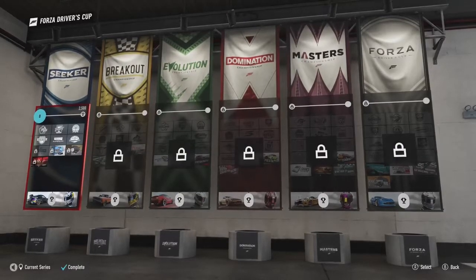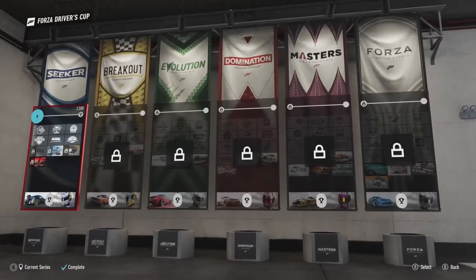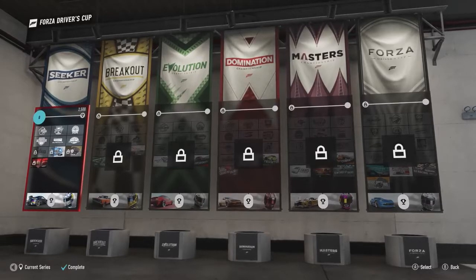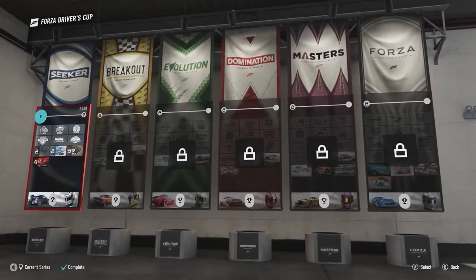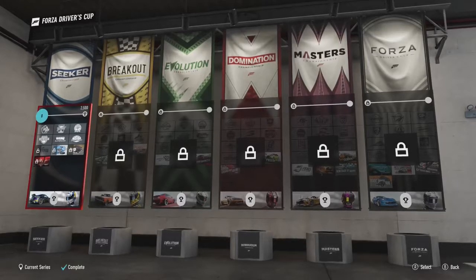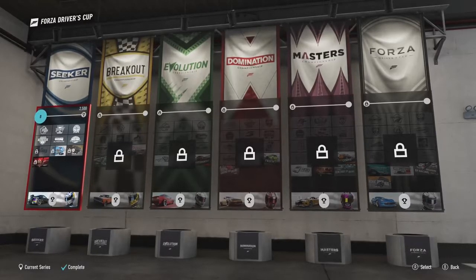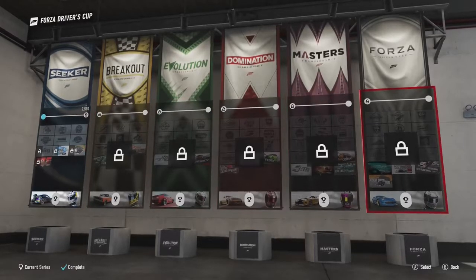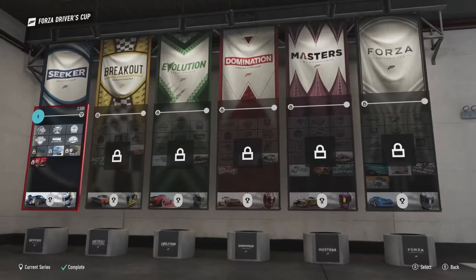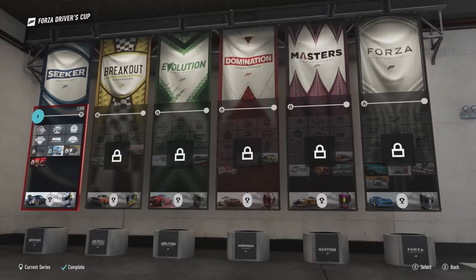Now you've seen what it takes to win — speed, versatility, and adaptability. The Forza Driver's Cup draws only the best. We go through every one of these championships to get to the Forza Driver's Cup. The first one is called the Seeker Championship. We need 2,500 points to go on to the next one, and there are showcase events and a final boss as well. Sounds pretty cool.